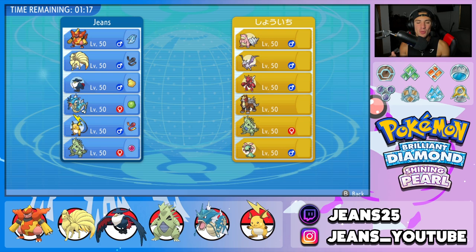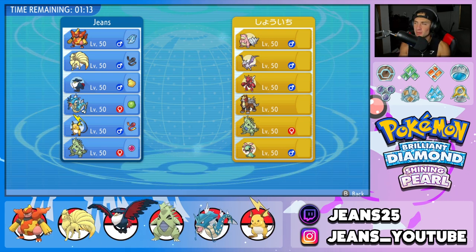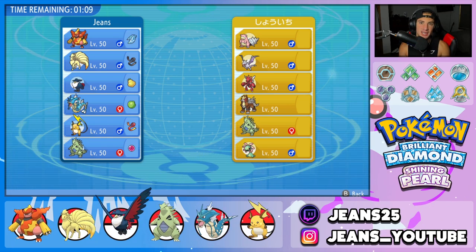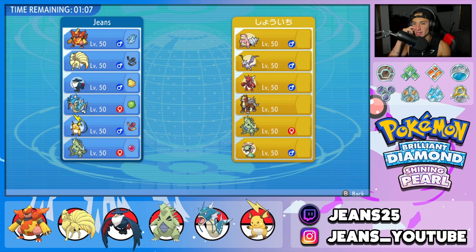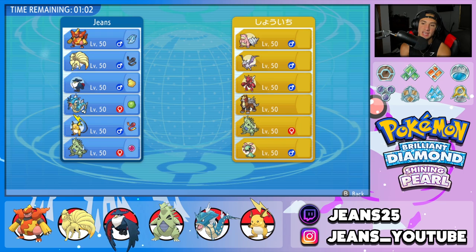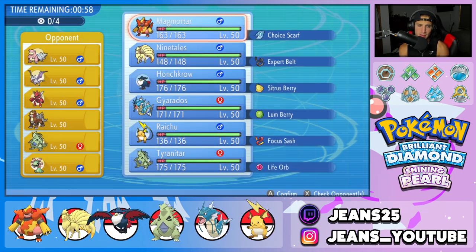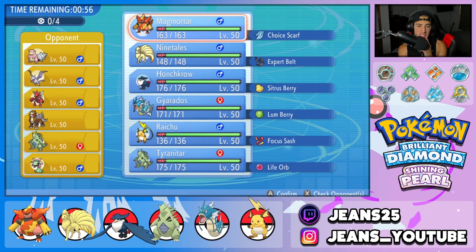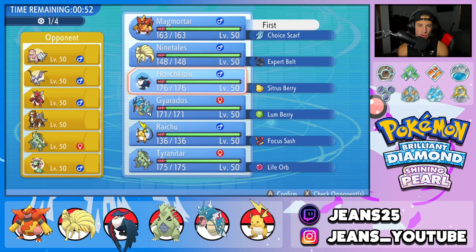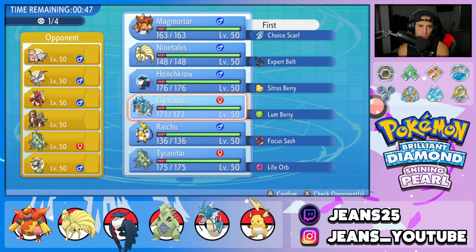Hopping into battle number one — I'm almost positive we went up against this same opponent in my last BDSP video with a similar team. If you watch my BDSP content, let me know in the comments if we've faced this team before. He's got Slowbro, Aerodactyl, Scizor, Entei, T-Tar, and Storm Drain Cradily. I could go Magmortar and Ninetales, but the only way he changes weather is T-Tar. Or I could go Magmortar alongside Honchkrow to try to set up Tailwind and go from there.